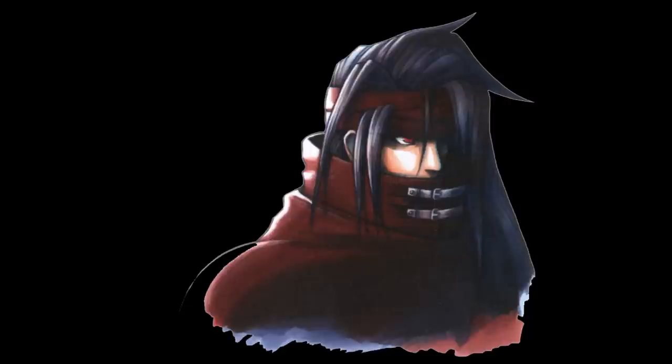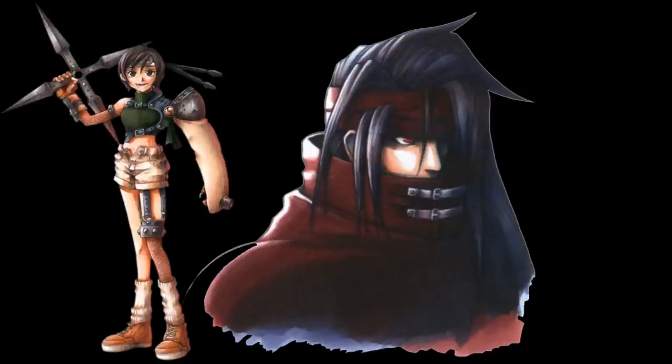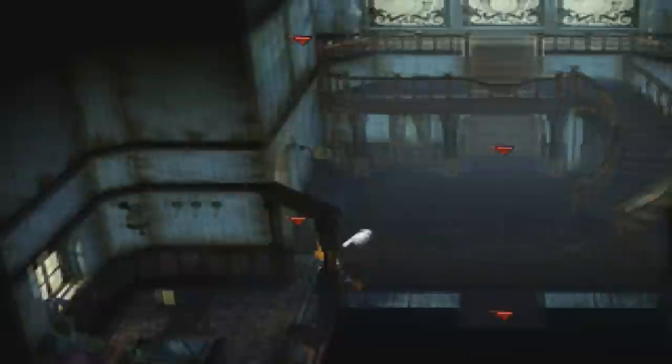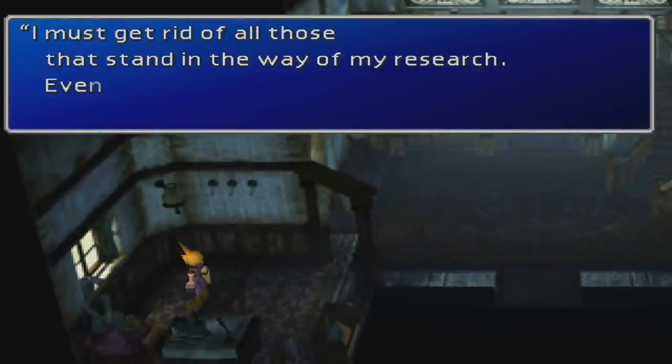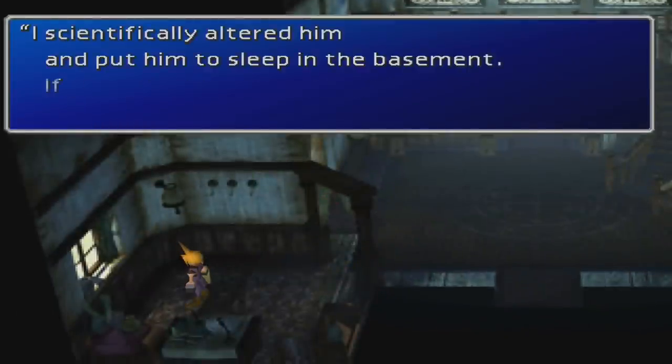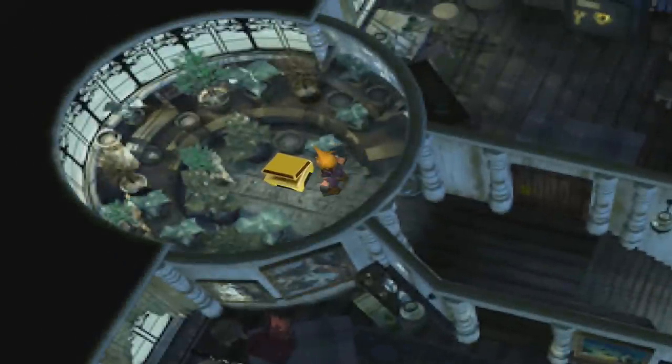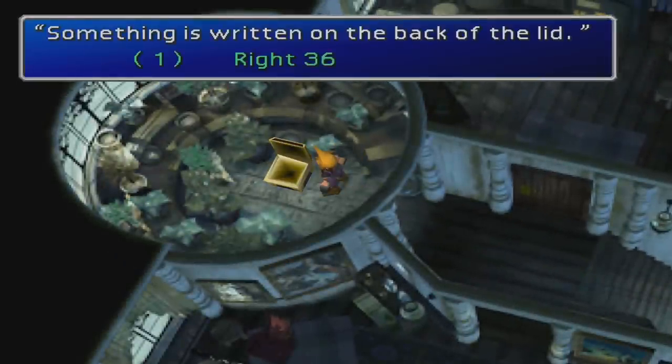Vincent Valentine is one of the two secret unlockable characters in Final Fantasy 7, the other being Yuffie Kisaragi. In order to get Vincent to join your team, you must open a safe in the Shinra Mansion in Nibelheim by using clues hidden in the bottom left-hand corner of the main room to find numbers hidden around the mansion. The first number is found on the lid of the chest in the left section of the second floor. You have to open the chest first, then hit the OK button again to read the numbers.